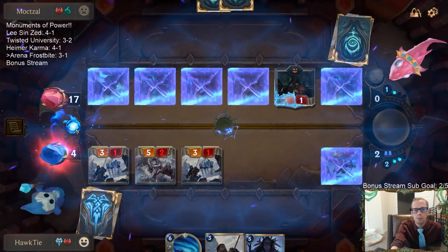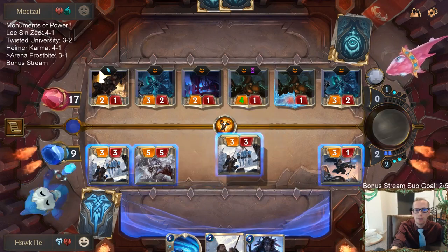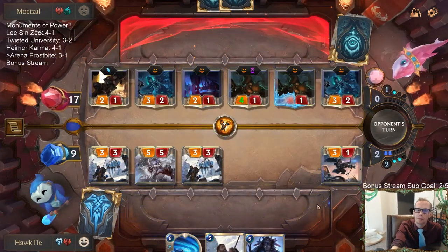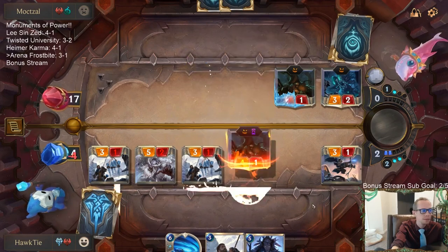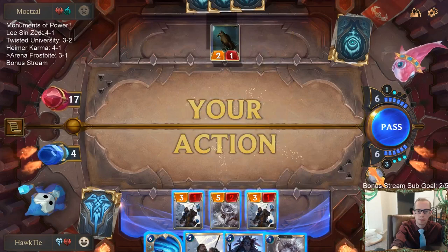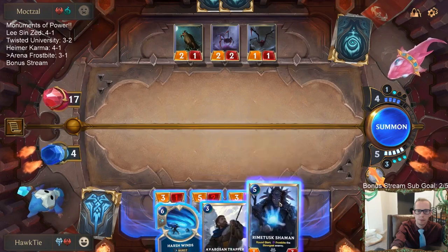Alternatively I could go down to 2 if I blocked this, or take 2 less — I could go to 6 if I blocked that way and kept a 2/1. We're going to go down to 4.